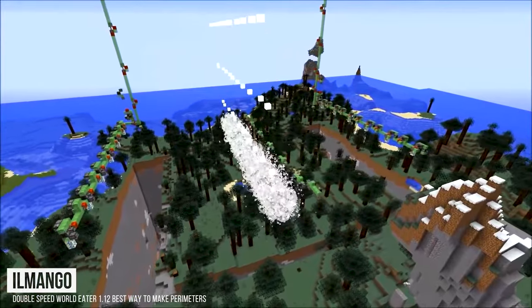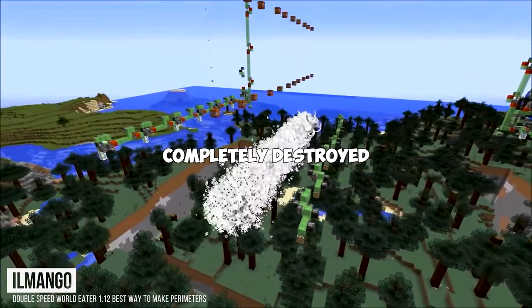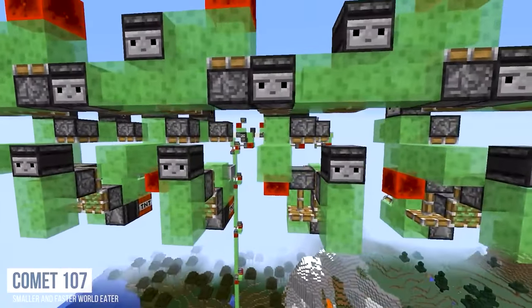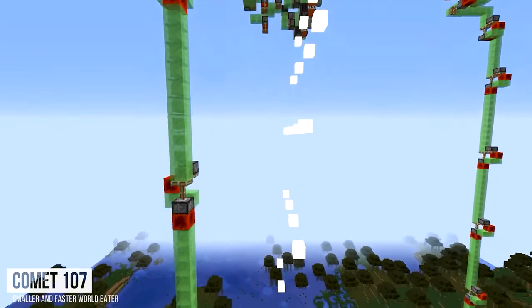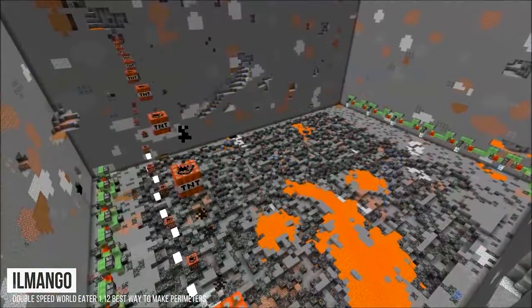As the name suggests, using a world eater you'll drop down carpet bombs of TNT and completely level the area for you. Getting the slime blocks and mechanical parts for one of these is not an easy task, but if you're willing to do it, then any hole or quarry you need dug is gonna be done, and then some.